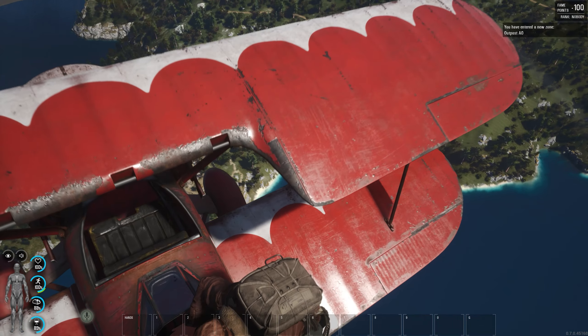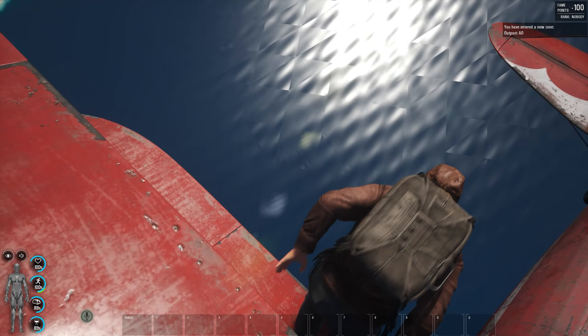And if you have a parachute, you can actually jump out of the plane and parachute to wherever you'd like to go.